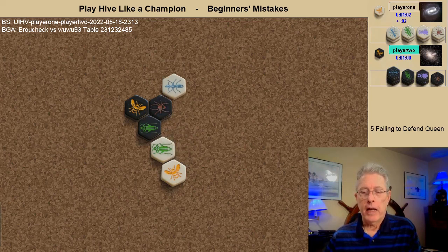The white ant pins the black spider and here is another common mistake. This is what Joe Schultz in his book Canon of Hive Groundwork refers to as a false pin — the elbow pin. When this space gets filled the black spider is free to move. If however the white ant had pinned from here it would be a true pin and the black spider would not have the ability to jump out or move out later.